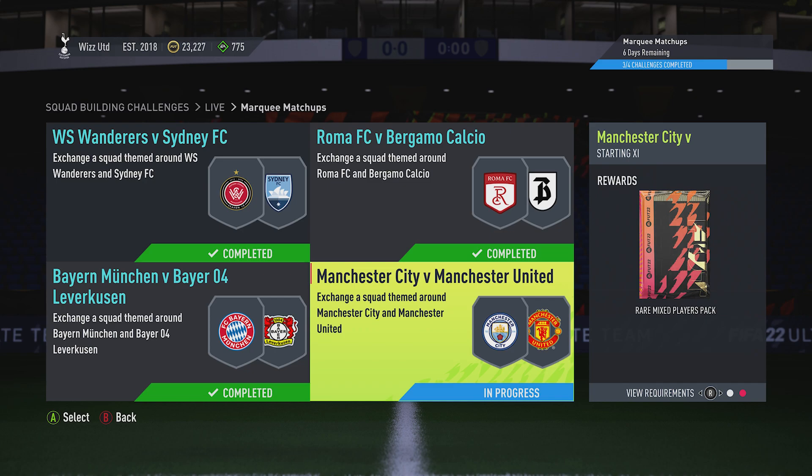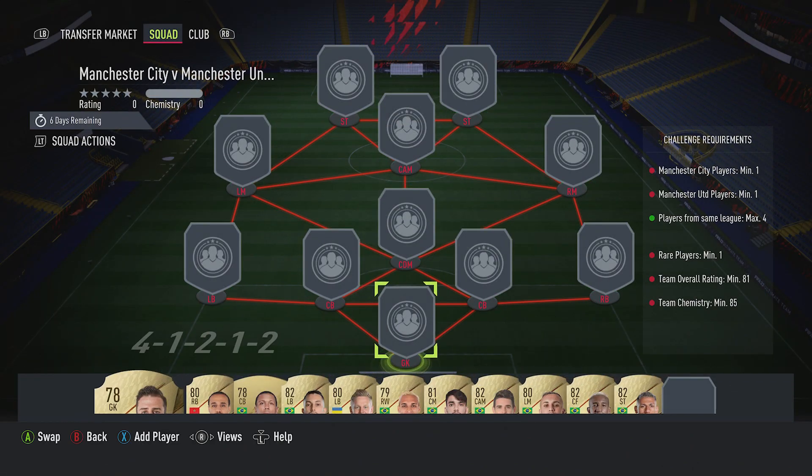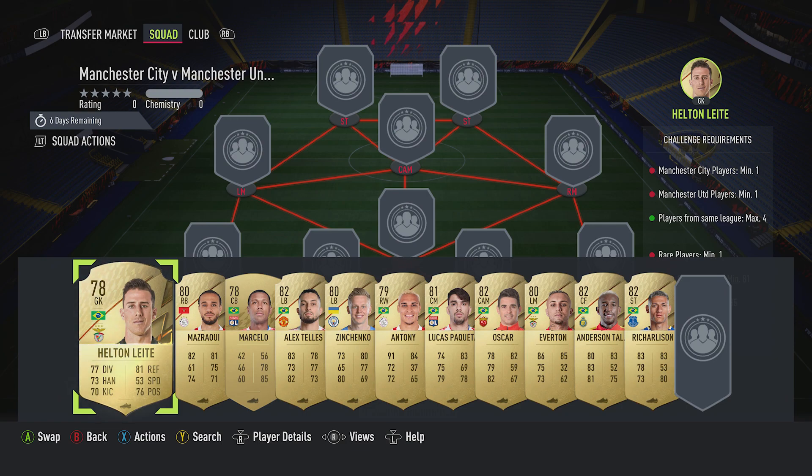We're back online doing the fourth and final marquee matchup for this week - it's Manchester City versus Manchester United. We get a rare mix players pack back for it and the mega pack for completing all four. It requires no loyalty, no position changes, but does cost around 16 to 17,000 at the moment.